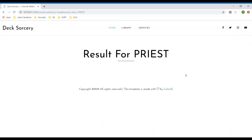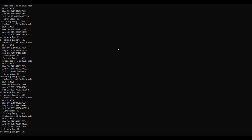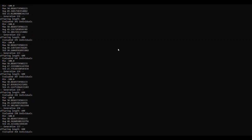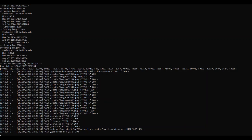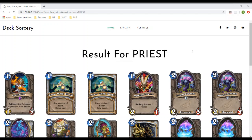Now click start. Now that we have started the automated deck construction, as you can see, the genetic algorithm is running in the background. The genetic algorithm has finished its run after 2000 generations. Over here, we are able to see the deck win rate and the time taken for the generation to take place. And over at the result page, we are able to see the 30 cards generated for the priest deck.